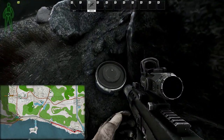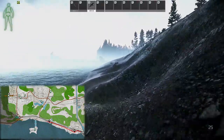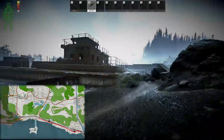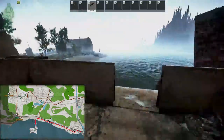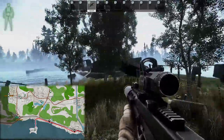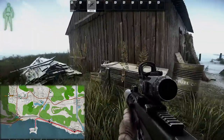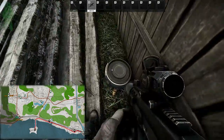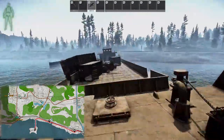Continuing west, we come to Scav Island. The only way onto Scav Island is across this big boat, so run across until you reach the land. As soon as you get onto the island you'll see a shed and some hung-up washing. At the back of the shed, between the stacked timber, you will find another buried barrel.